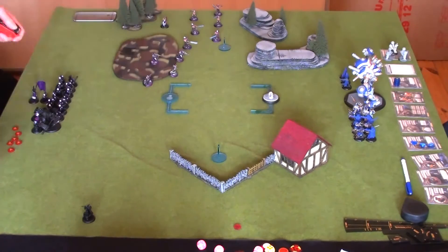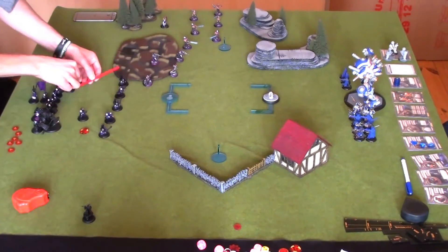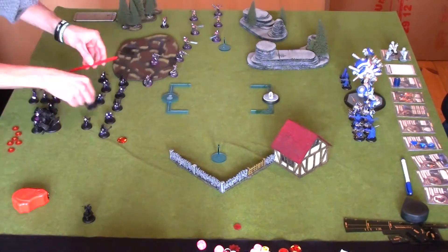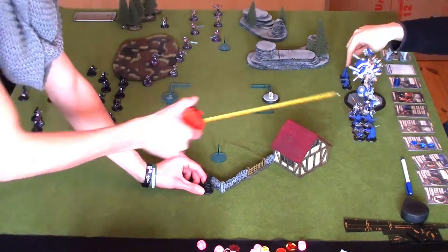So Cygnar is playing a pared-down version of the Haley list at 35 points, which doesn't really have any close combat. And the Khador list, apart from the Winterguard, is pretty heavily close combat.